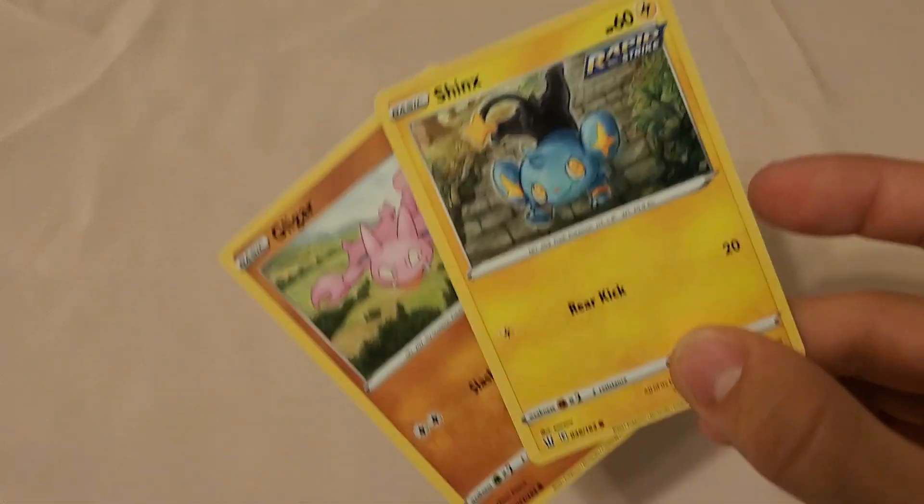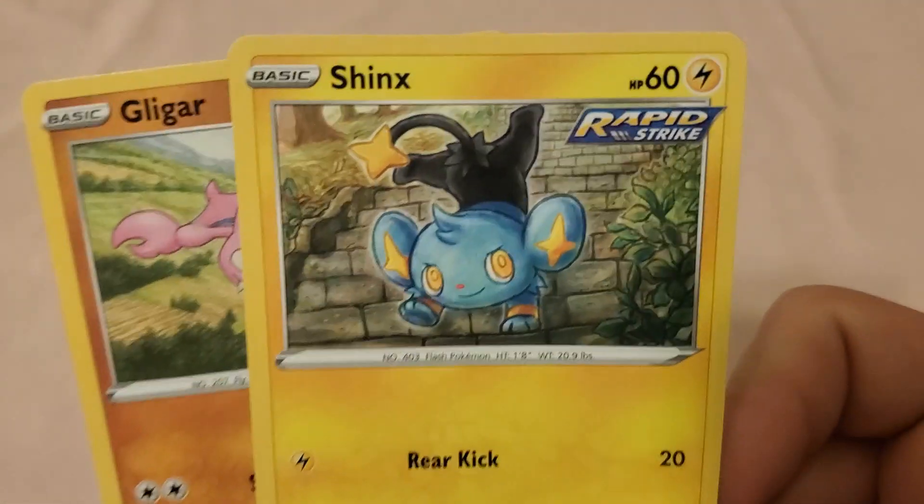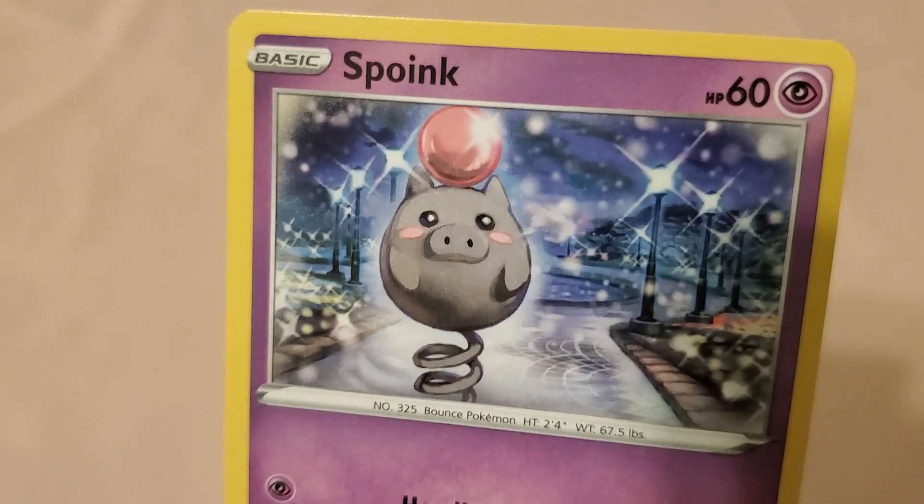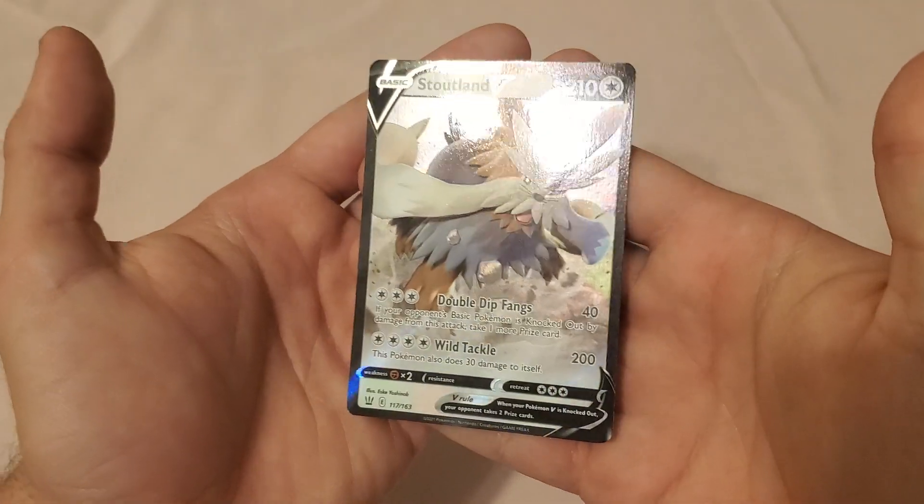The two — or I guess three — I want to pick out: first is the Shinx, I love that Shinx artwork. Same with this Glygar — it looks amazing. And I absolutely love this Spoink, it looks so happy. So we'll take one last look at our Stoutland V.